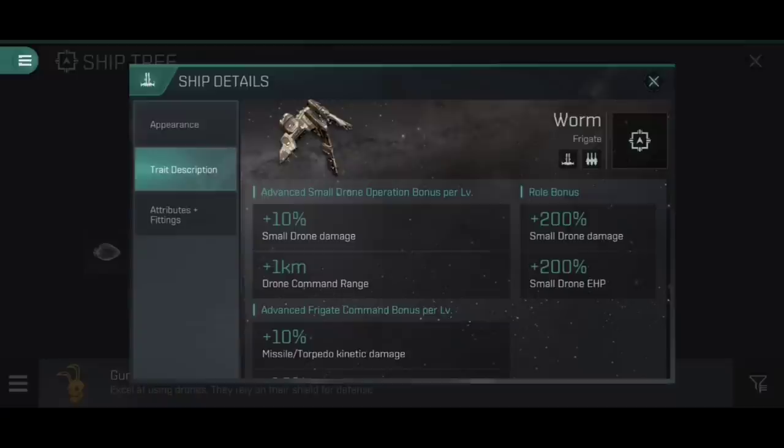Let's jump back in and have a look at the traits description. Being a Gurustus Pirates ship - Gurustus, by the way, is Kaldari for 'naughty', which I find hilarious. Clearly the Rabbit and Fatal had a bit of a sense of humour when naming their pirate faction - they are literally the naughty pirates. The role bonus of a Gurustus Pirates ship is a 200% increase to small drone damage and a 200% increase to small drone EHP. Remember, that's on top of the usual 100% that the drones themselves have, meaning the two drones you have act as if they are six drones.